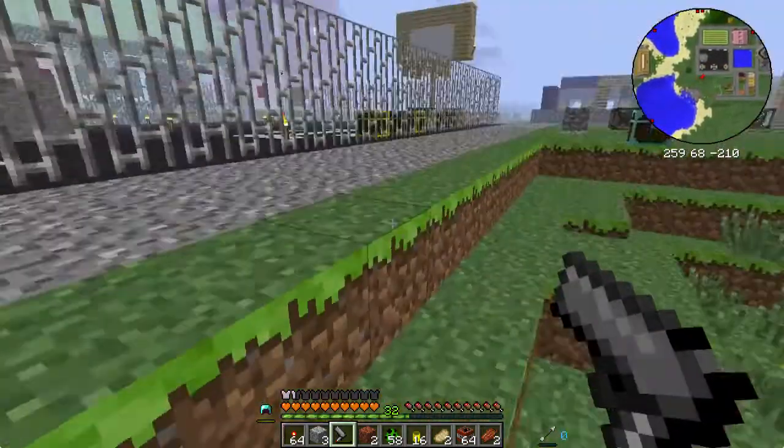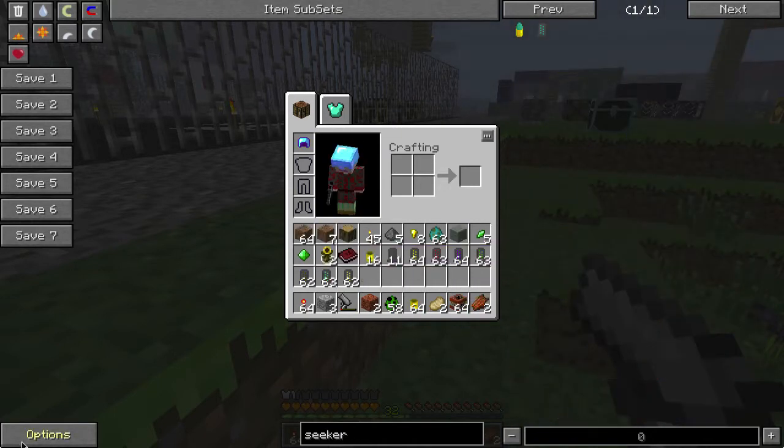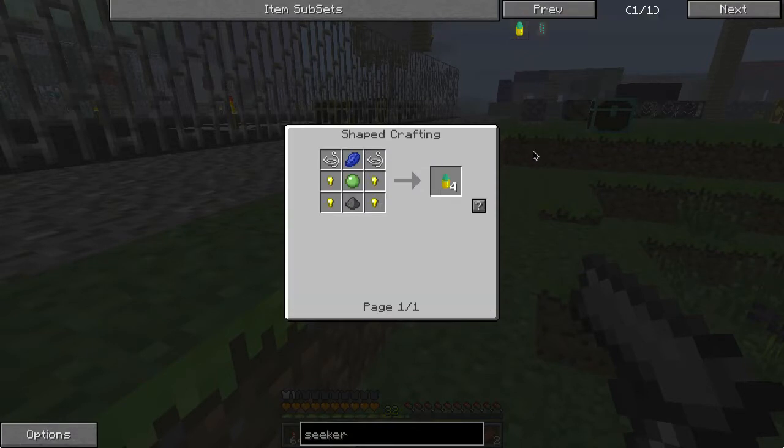Let me show you how it's made. It uses slime balls, lapis, string, and gunpowder. It's fairly cheap — not the worst thing in the world.